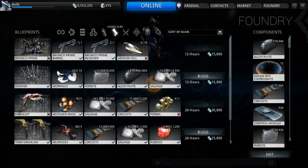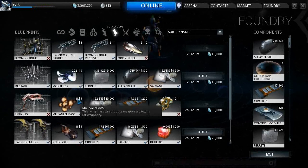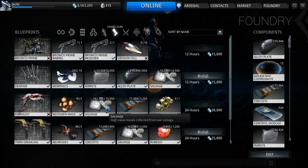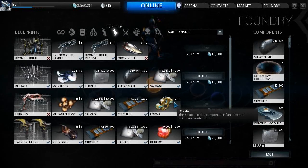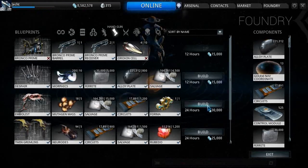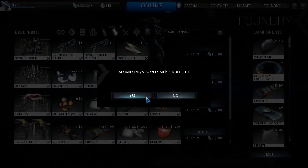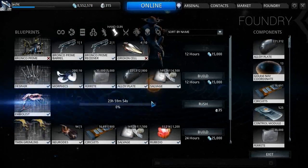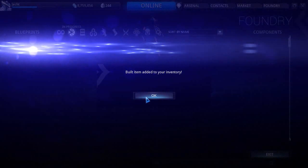Once you've got it, come into the foundry. It's going to take 5 mutagen mass — one more than the dual Icaris — 15,000 salvage, 1,200 circuits, and one Orokin reactor. We don't have that yet... and there it is, just magically appeared. Click build, 30,000 credits, and it's going to take an entire day to build.